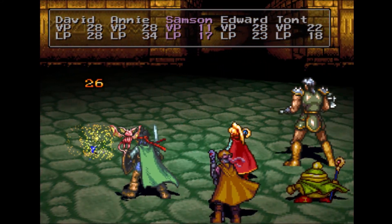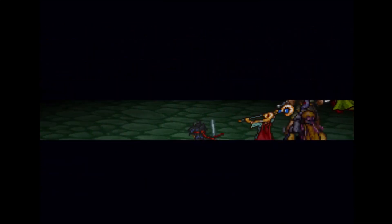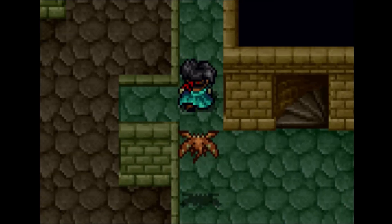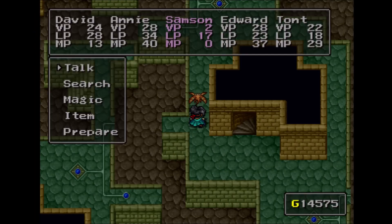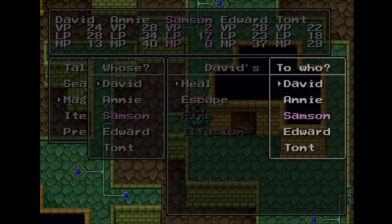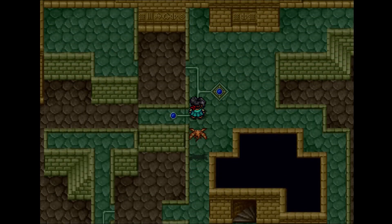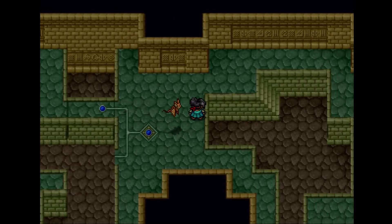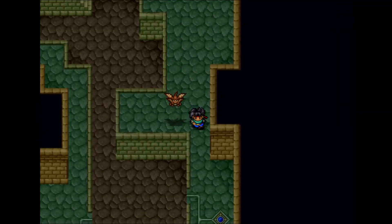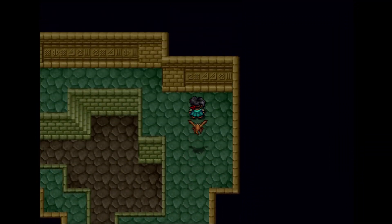Look at that — go Taunt, love it! Edward only has all-hitting spells right now, which is very nice to have. The enemies really do seem to love to rail on Samson. Even though he has plenty of LP left, he was so low on VP that I really want to make sure I heal him up.